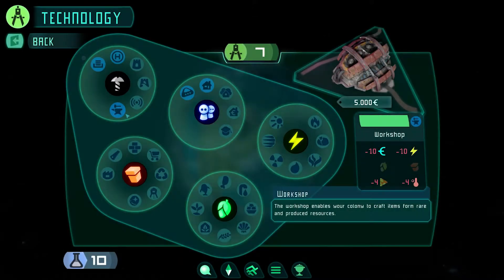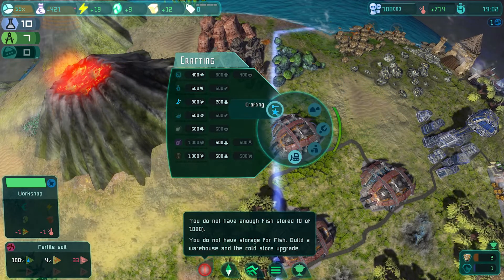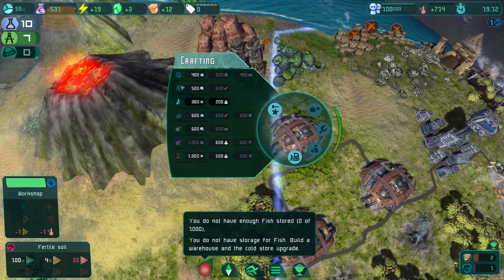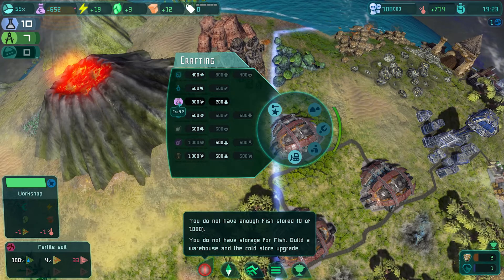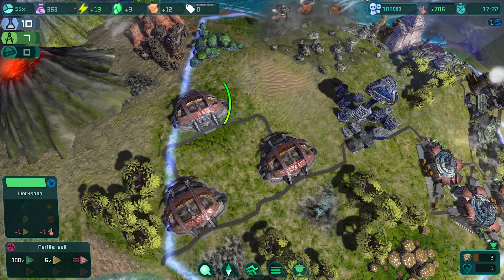In the workshop you get a list of special items that you can craft yourself instead of buying them. They are listed with up to three resources that you need for the generation of a certain object, and it also shows if these parts are available or not.